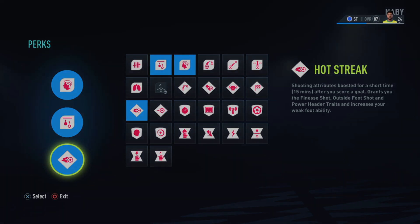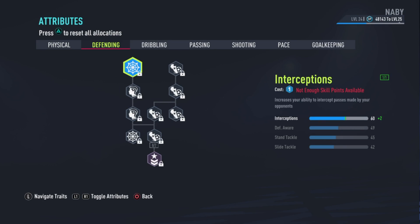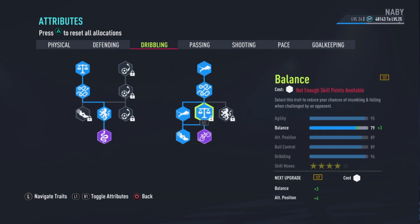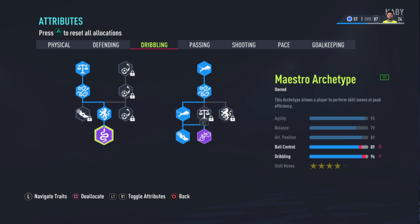Now let's get straight to the attributes. Skip physical and defending. For the dribbling section you get 95 agility, 79 balance, 89 attack positioning, 89 ball control, and 96 dribbling.